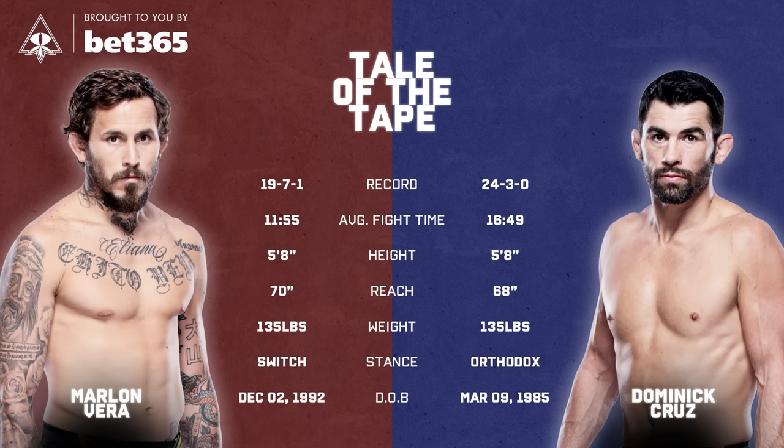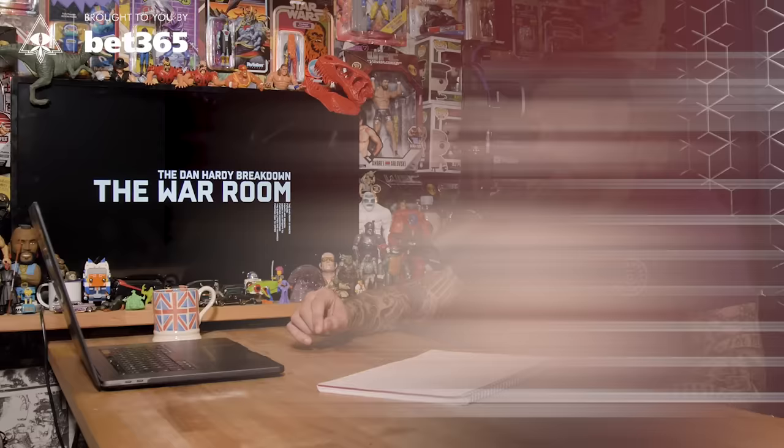Dominic Cruz is 24 and 3, Marlon Vera is 19 and 7 with one no-contest and one draw. Both are the same height at five foot eight. Dominic Cruz has a two-inch reach disadvantage, but we'll see how much that plays into it because they've both got such unorthodox styles. Cruz's arms aren't usually thrown particularly straight anyway - it's his footwork that makes up the distance.